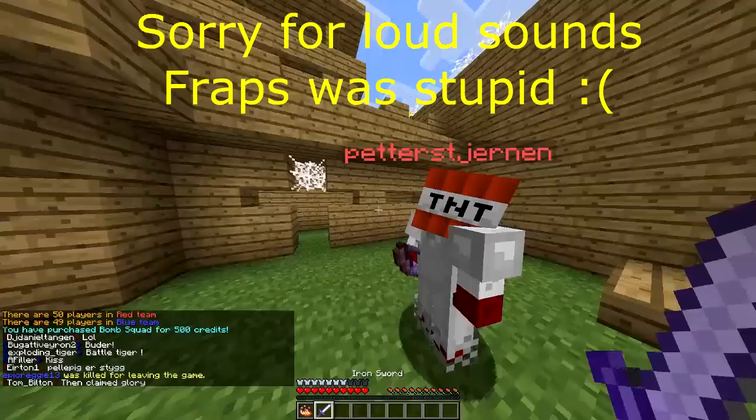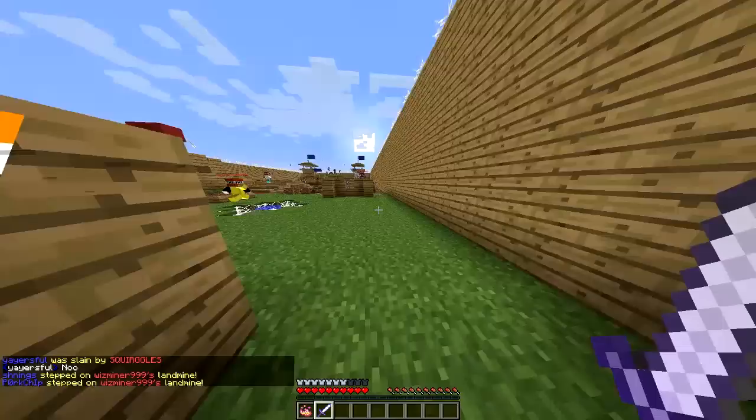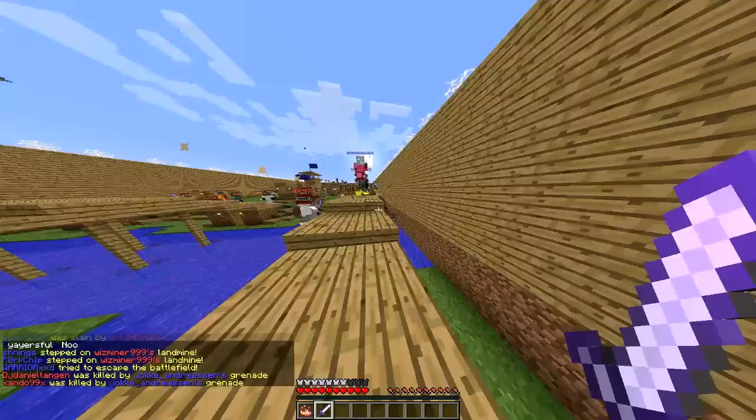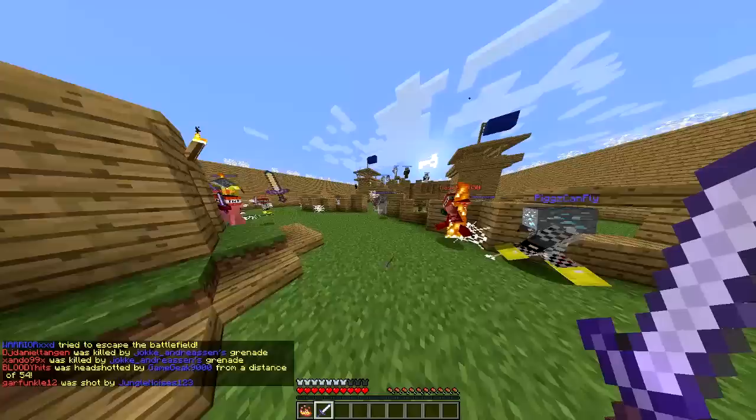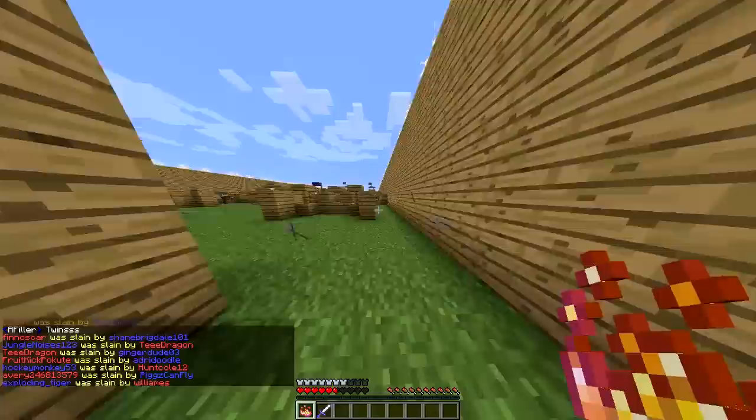So I got this Iron Sword with Poison on it and I got a Fuse. Pretty much what I have to do with this Fuse is go over there and plant the bomb on their objective — it's a piece of TNT. I need to get in there and plant my bomb, which is going to be insanely difficult now because there are so many people.